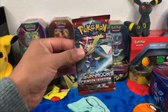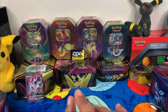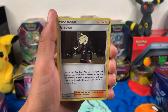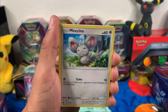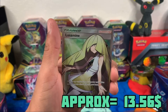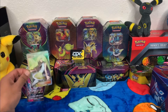Here goes my Crimson Invasion pack. We got the code card. We got fire energy, Cinccino, Gladion, counter energy, Mischievous Manchino, normal smile, Noivern Blue — oh, Xerneas reverse holo, very nice! And I believe that's a full art trainer. That's a very nice card. Very first pull out of the Crimson Invasion — all right!